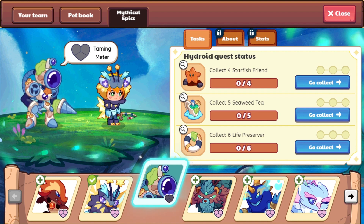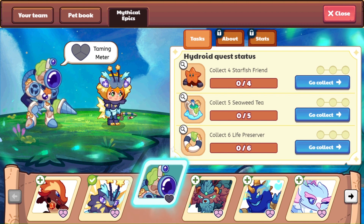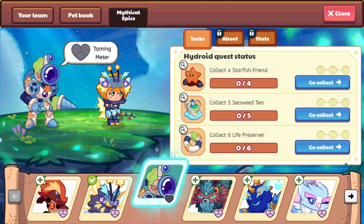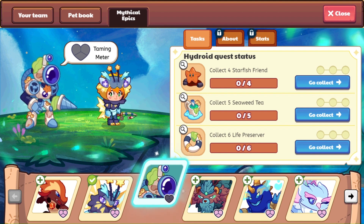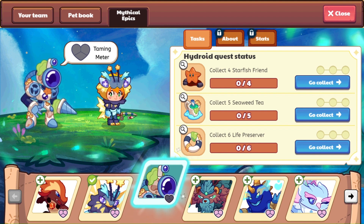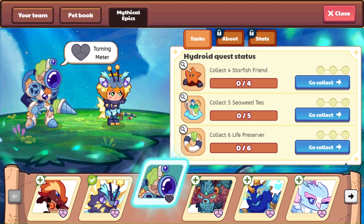We are going to be collecting four starfish friends for Hydroid. Then we will need to get some seaweed tea — looks delicious. And then six life preservers we're going to clean up before heading out and finding Ula.